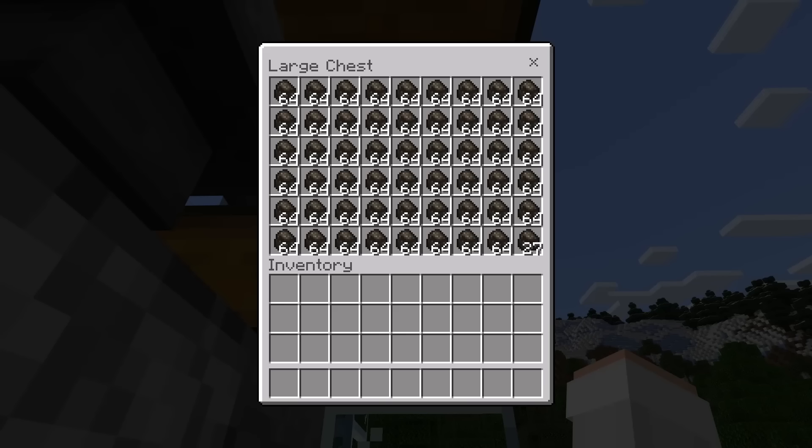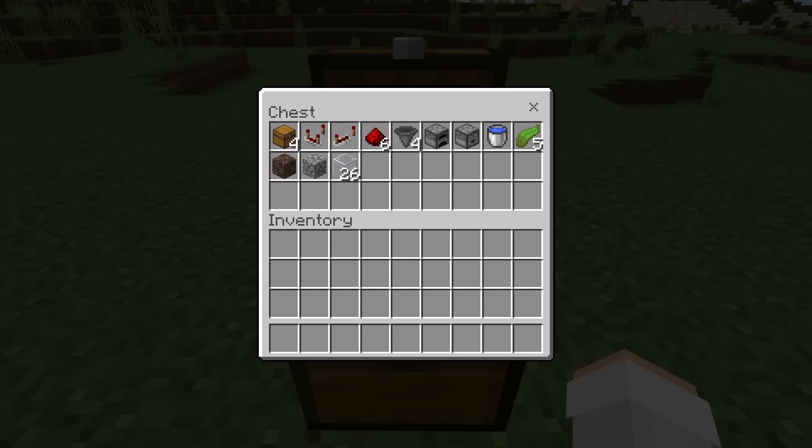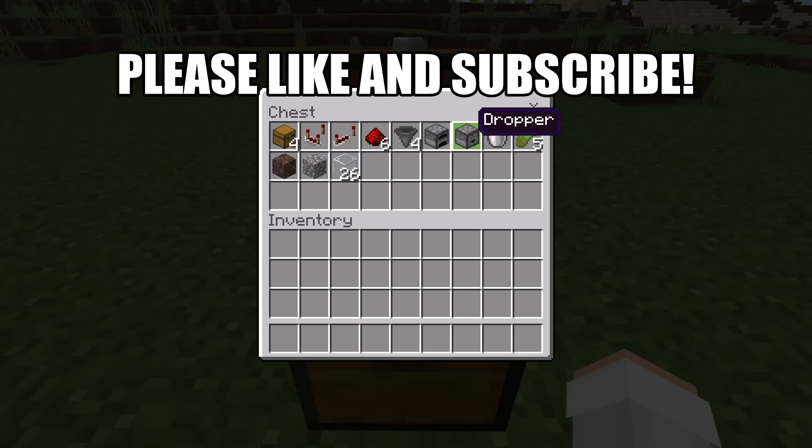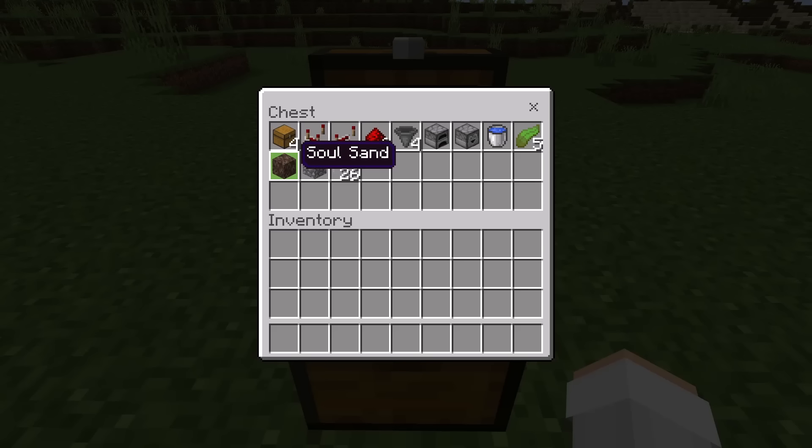As you guys can see here, this farm allows you to get a lot of charcoal. For this farm, you will need 4 chests, 1 redstone comparator, 1 redstone repeater, 6 redstone, 4 hoppers, 1 furnace, 1 dropper, 1 water bucket, and 5 kelp.